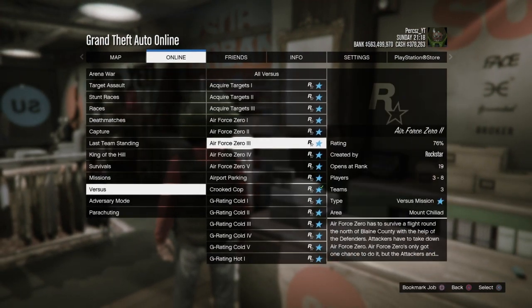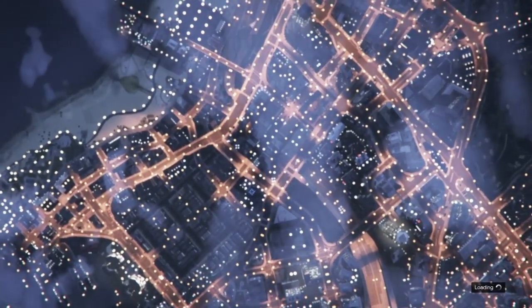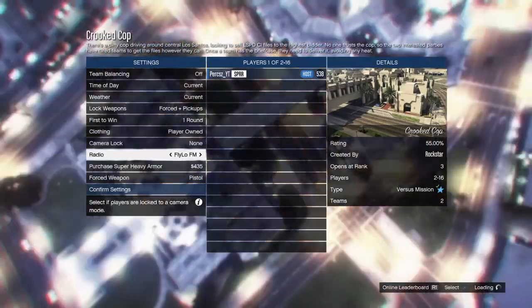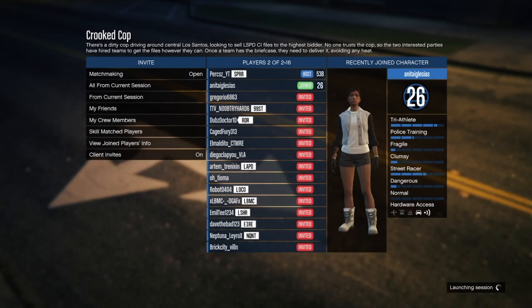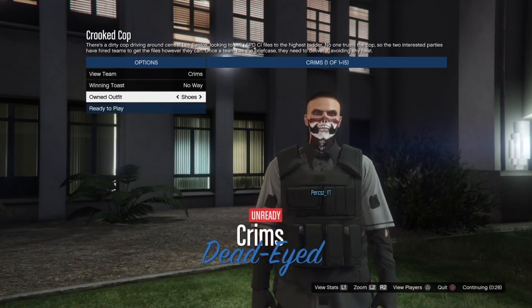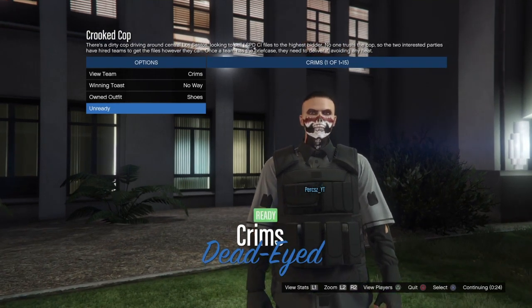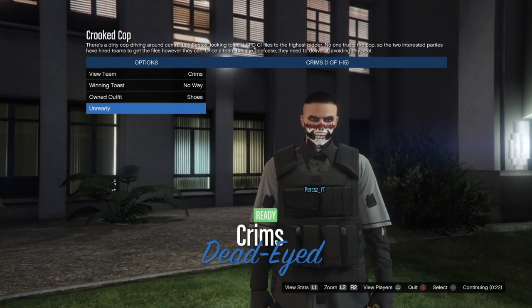Bring up your pause menu, go to Online, go down to Rockstar Creator Versus, and start Crooked Cop. Wait until you load in. Once loaded, make sure you set the clothing to player owned. Wait for a friend or random person to join and start it. Once in, press right on the D-pad twice to scroll through the outfits and find this outfit. Ready up and wait to load into the job.